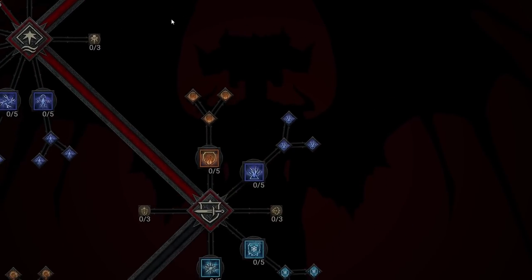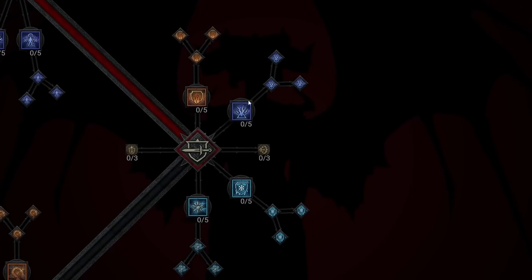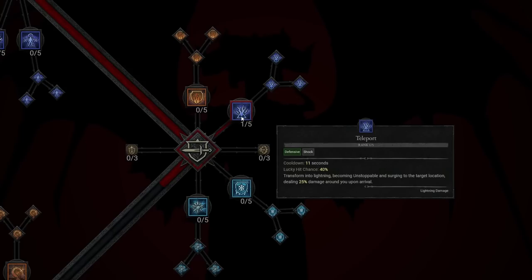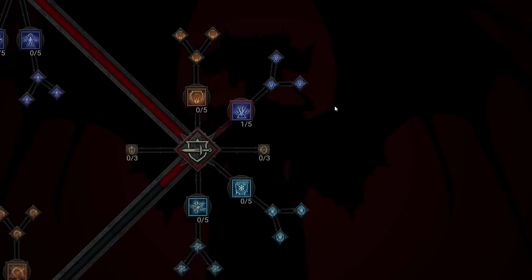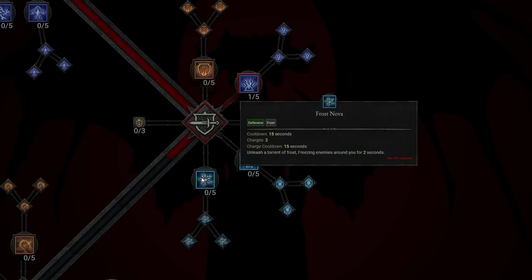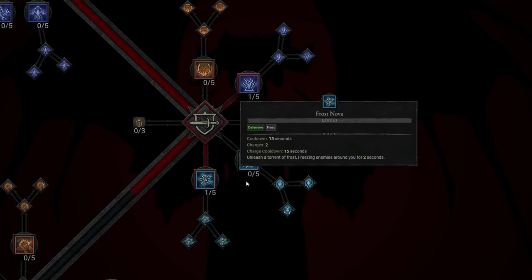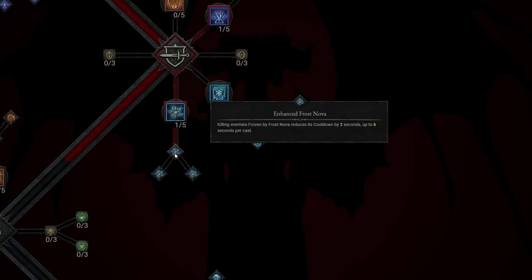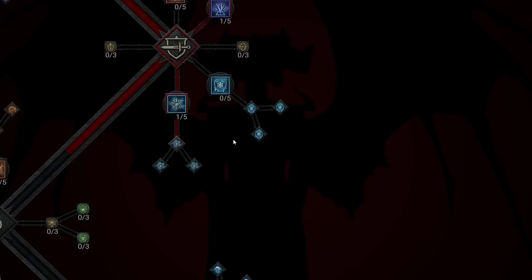As we continue down, we're going to take some Defensive Skills. For Defensive, we are going to take Teleport — transform into Lightning, becoming Unstoppable and surging to the target location, dealing 25% damage around you upon arrival. It's mainly going to help us with defense and mobility for the Sorcerer. Frost Nova is the next one: it's in the bottom middle and unleashes a Torrent of Frost, freezing enemies around you for 2 seconds. Enhanced Frost Nova is great because killing enemies frozen by Frost Nova reduces its cooldown by 2 seconds, up to 6 seconds per cast.